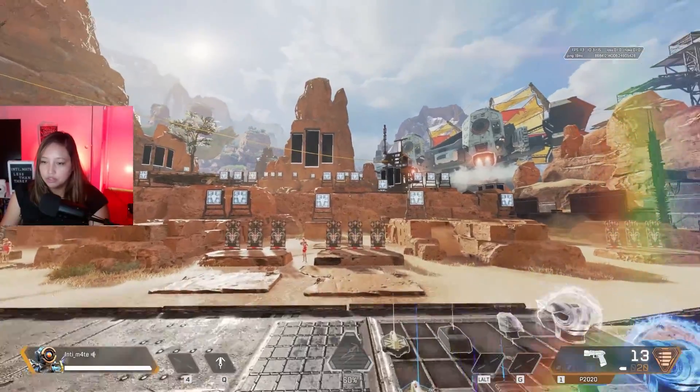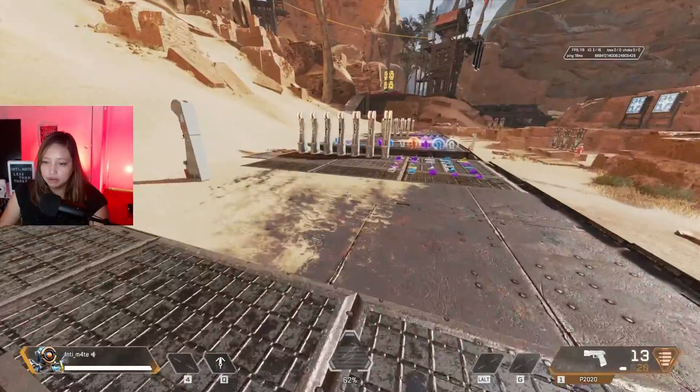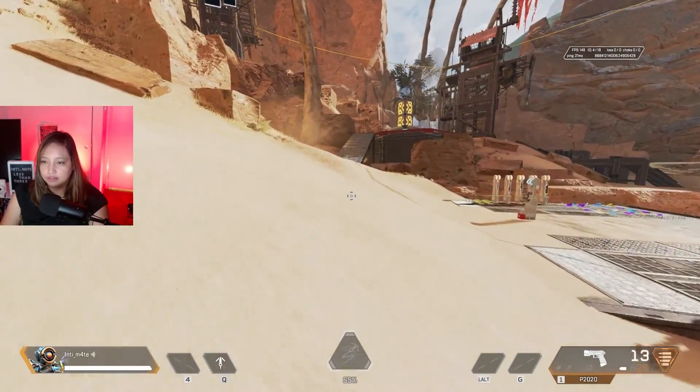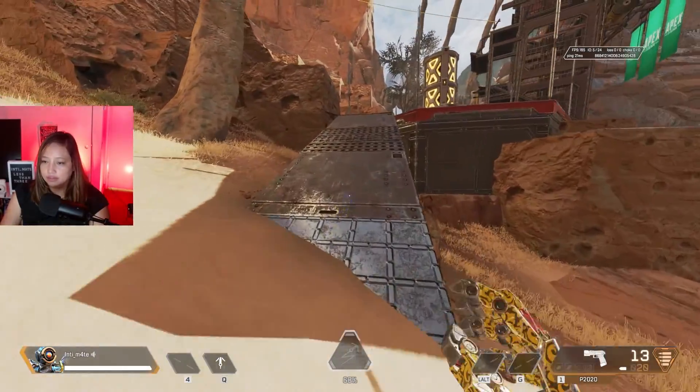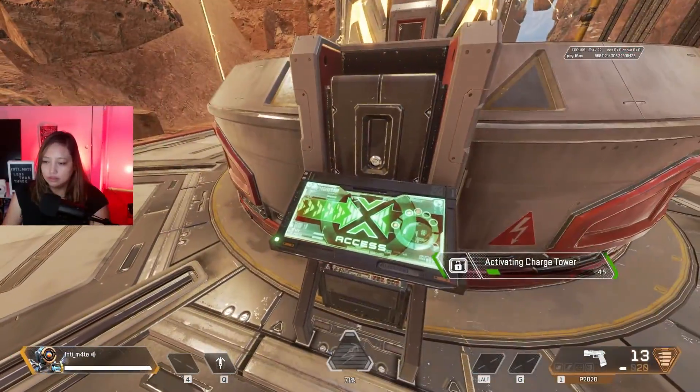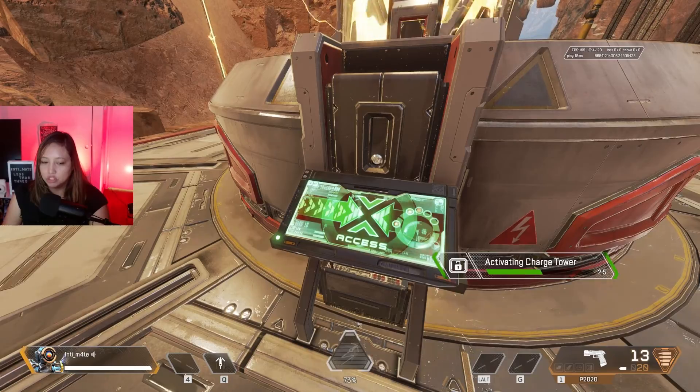I think the best legend for the job is Pathfinder, so you can use the alt to get you all the way up there. Oh, it's not on — let's go turn it on real quick. Let's go to this charge tower.